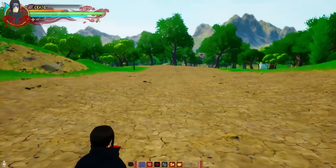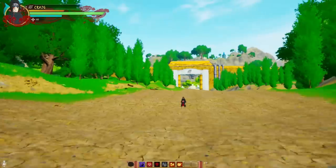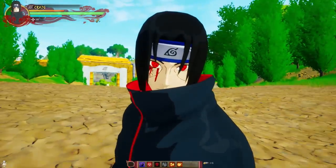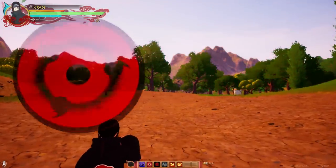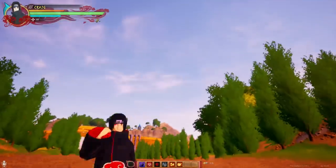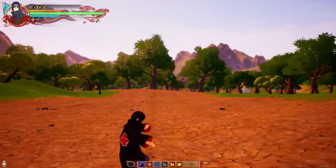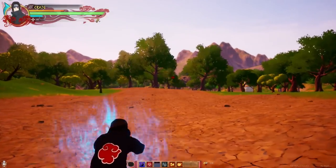So Amaterasu — once you use Amaterasu in this game, your eyes bleed. It looks pretty nasty. And then we have Sharingan level three, but this is just to increase my jutsu effectiveness and be able to see what jutsu people are doing. And then we have this Genjutsu move which will put an enemy in a Genjutsu.